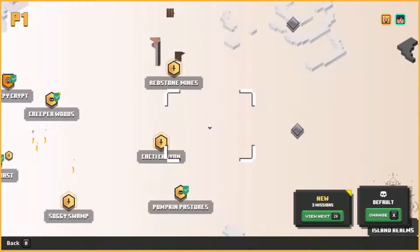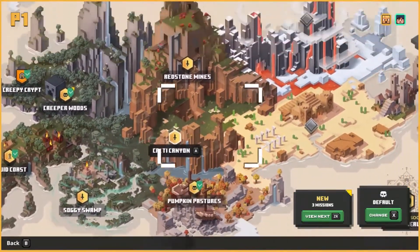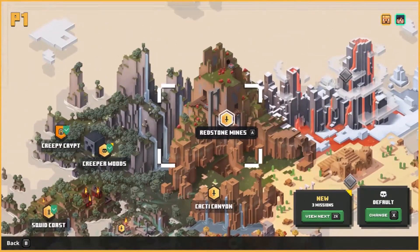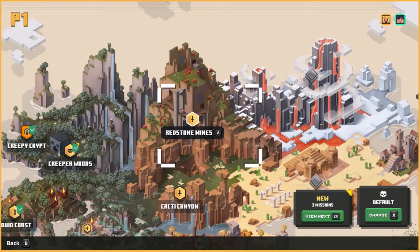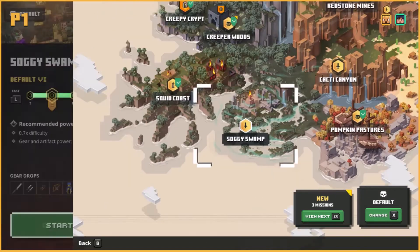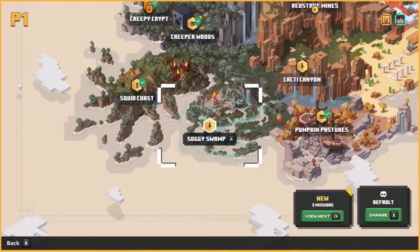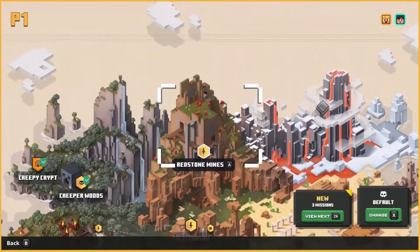Let's get started with the mission. Which one should I do? Maybe Redstone Mines. I would suggest Soggy Swamp. Let me just check out the level. I already have a lot of the gear drops, so maybe Redstone Mines?